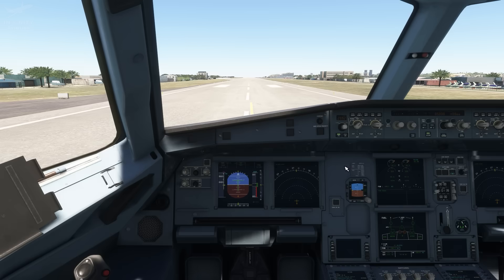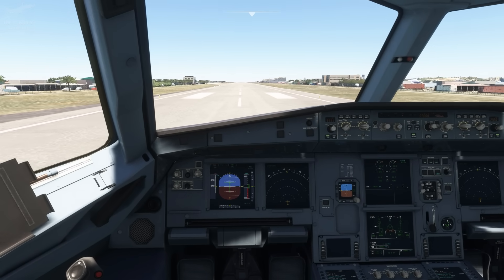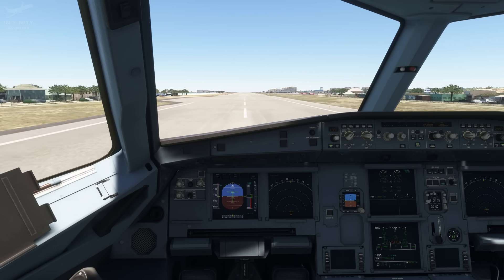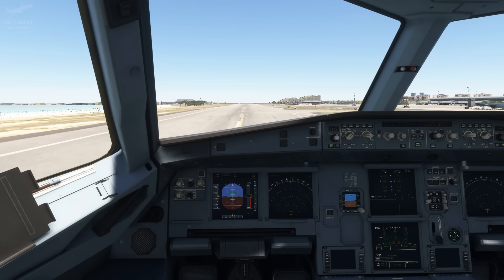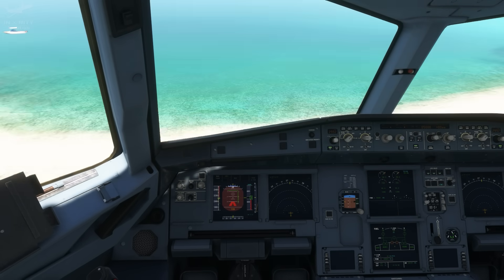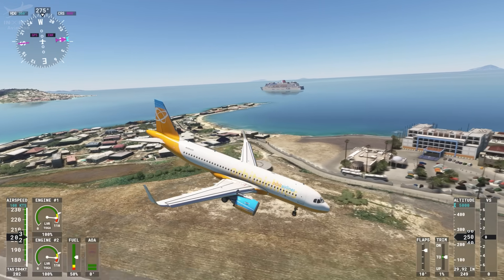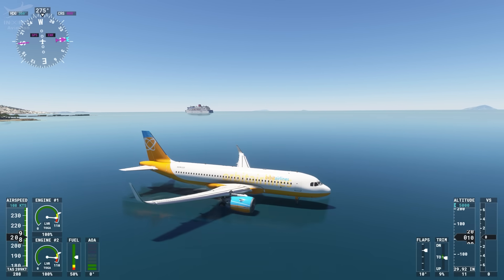Microsoft Flight Simulator. Now, I don't have the 2024 version yet, but trust me, the crash physics there are the same. Taking off on this nice A320 — nose down. Although here it depends on if you have crash realism enabled. If yes, expect a 'You crashed' message. If no, then just like in PTFS, nothing happens — keep flying!